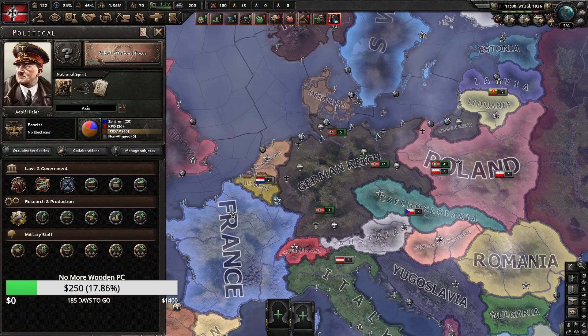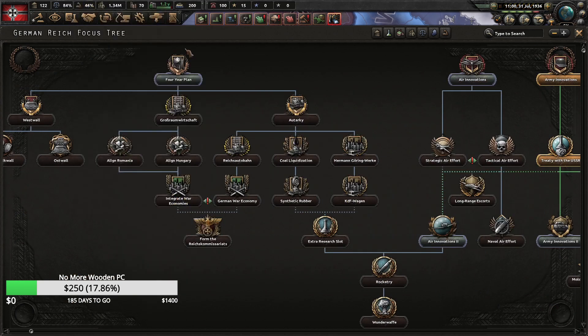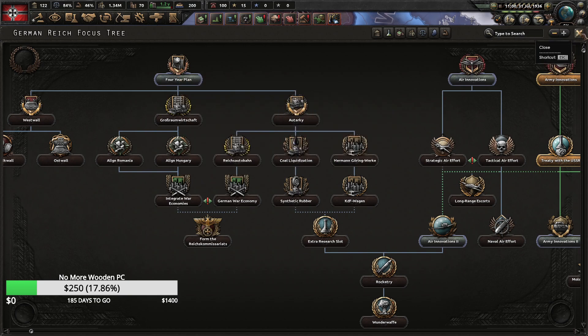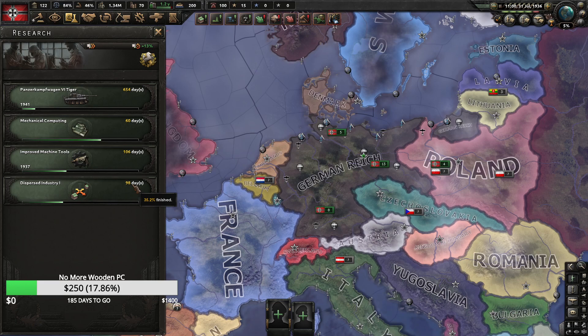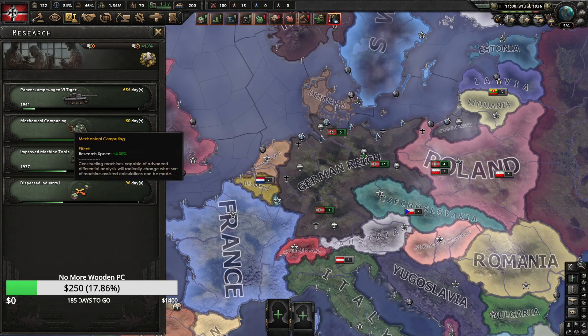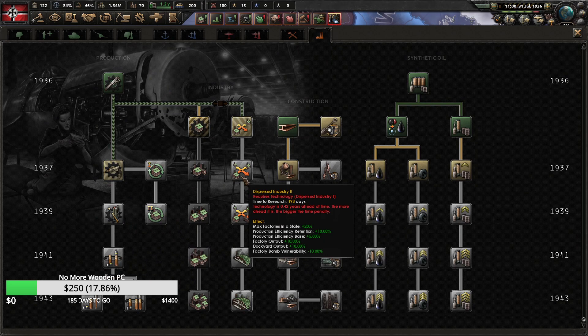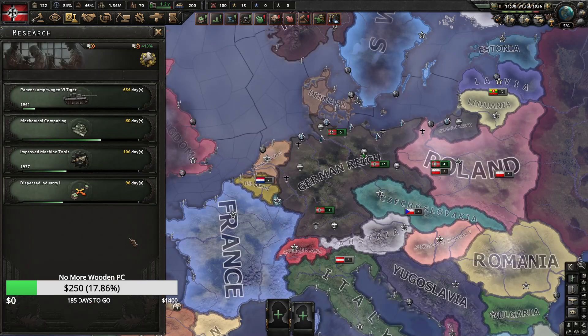Let's take a deeper look at the research. Typically in a multiplayer game — and watch my previous video on Germany's focus tree order — you go Rhineland, Army Innovations, Treaty with USSR, then Four Year Plan, because Four Year Plan gives you two 100X research bonuses to industry. What I've done here to get Tiger 1 out about 30 days earlier is go Mechanical Computing instead of Dispersed Industry 2. In my previous video I explain why you need to research Dispersed Industry 2 quicker so you can apply those Four Year Plan bonuses to the 1939 research.